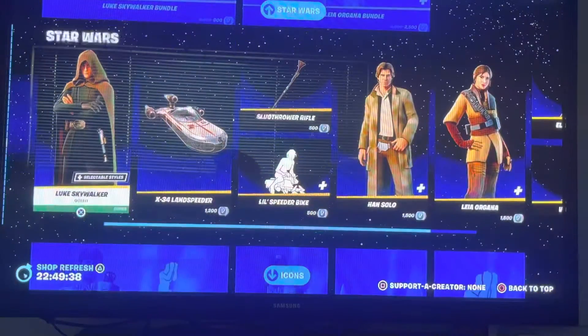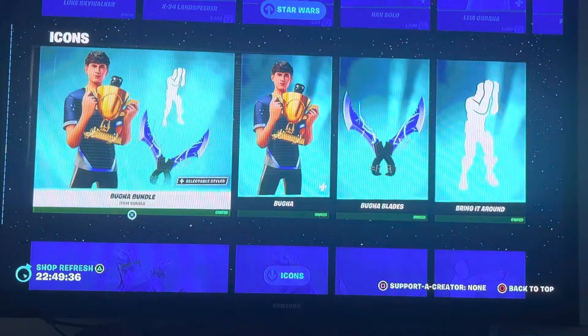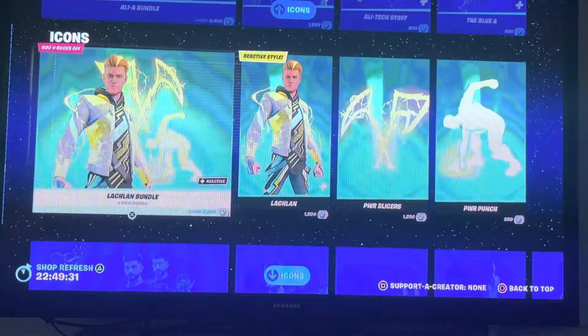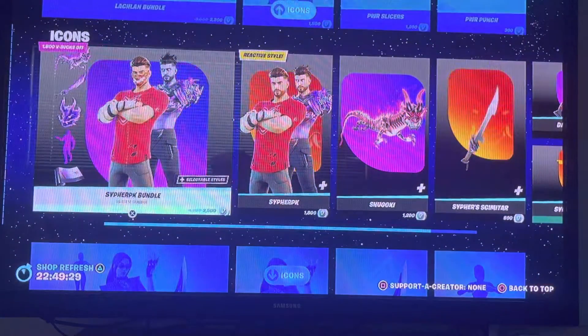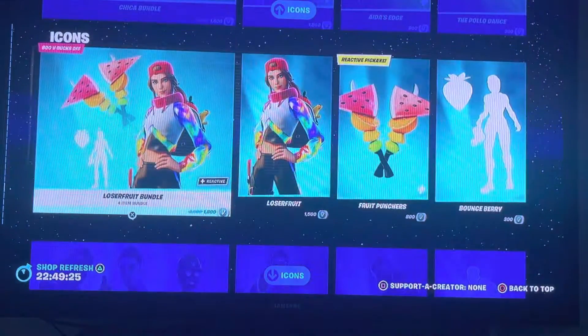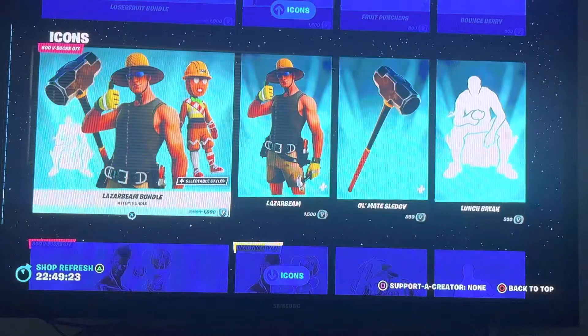We got Luke Skywalker's Bundle, we got Luke Skywalker, we got Booga's Bundle, we got Ninja's Bundle, we got Ali-A's Bundle, we got Lachlan's Bundle, we got Starfighter P.K.'s Bundle, we got Chica's Bundle, we got Loserfruit's Bundle, and we got Laserbeam's Bundle.